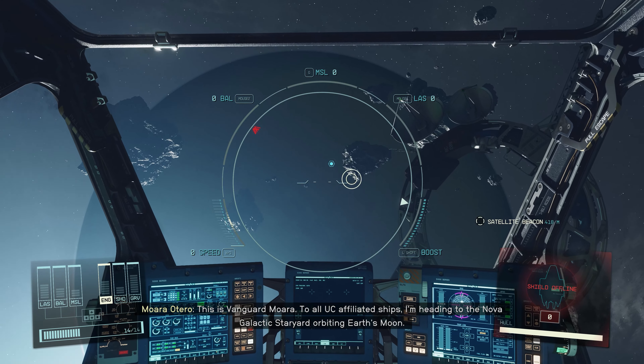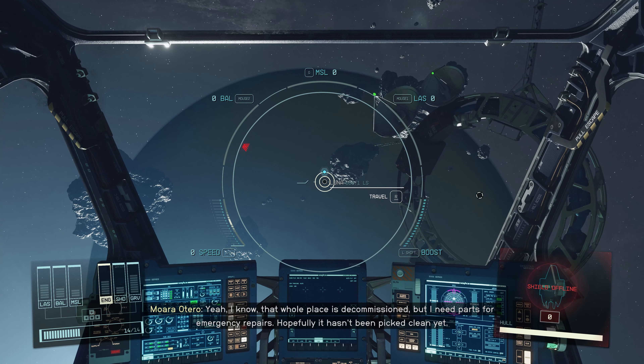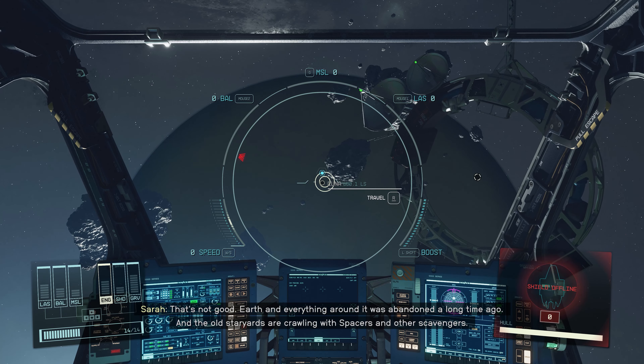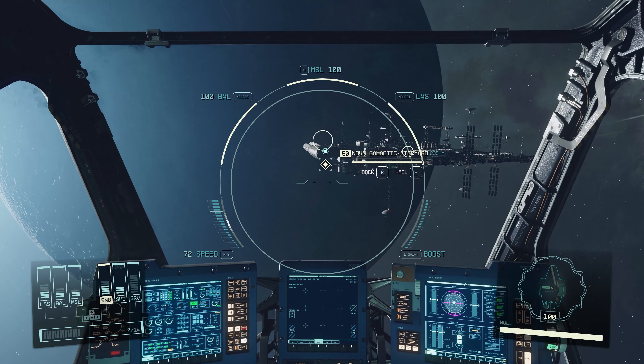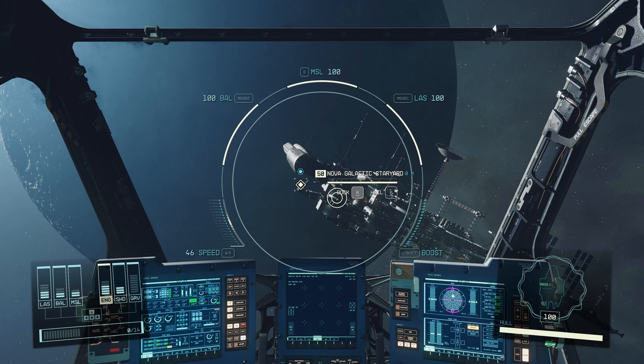One of your first early game missions is called the Old Neighborhood. Within this mission you'll need to scan a satellite, which will then lead you to a Nova Galactic shipyard in the Sol System. Travel to the shipyard, take out all the enemies within the outposts, and be sure to loot each one of them.